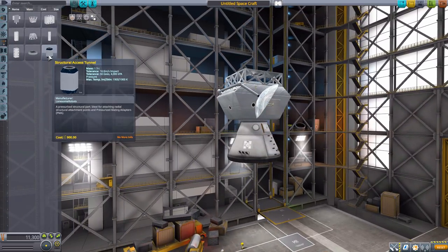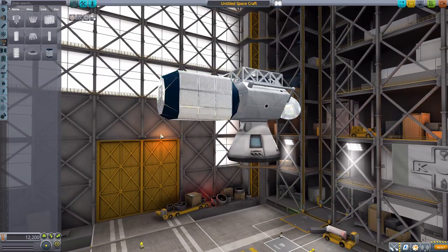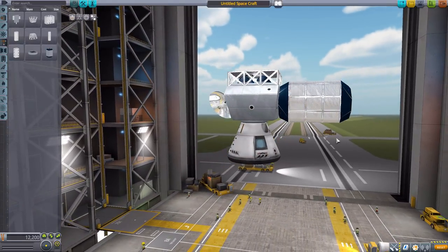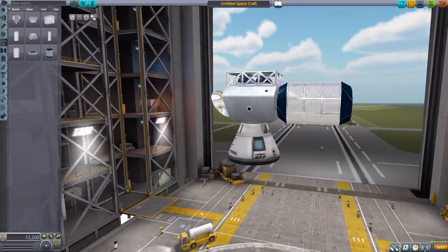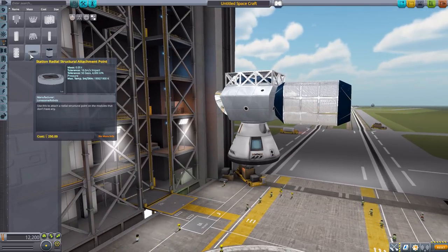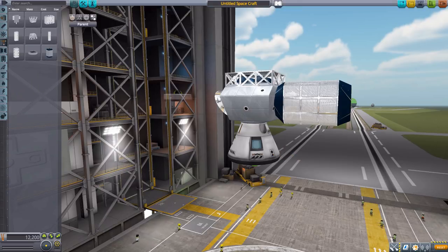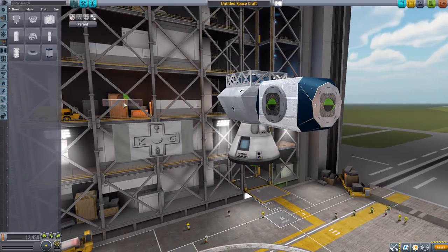The structural access tunnel is just a nice big structural piece which also technically acts as an access tunnel, at least in your imagination. As for the game, it literally just functions as a nice big structural chunk, which is always good to have. We also have the station radial structural attachment point — so if you have a part you'd like to build off from, you now have a nice little hatch and attachment point to build off from on the station.